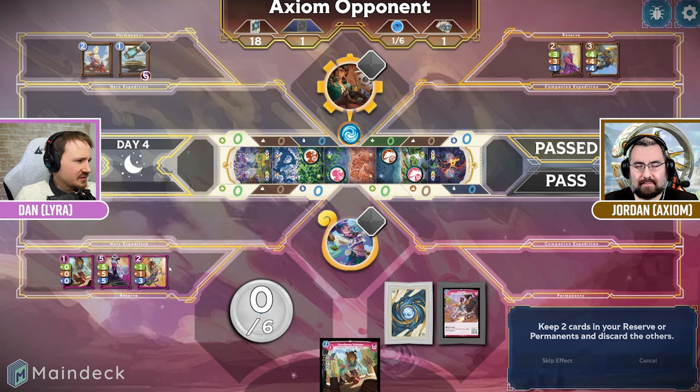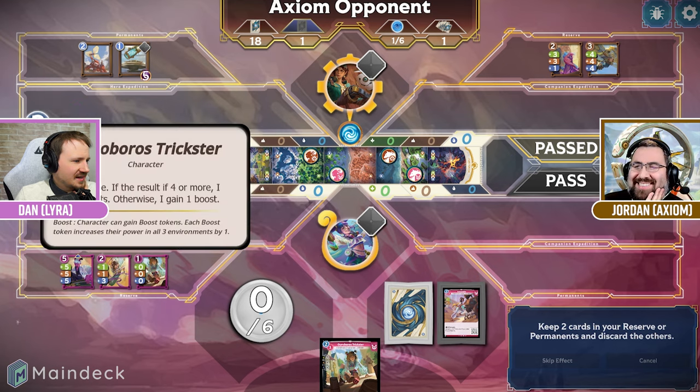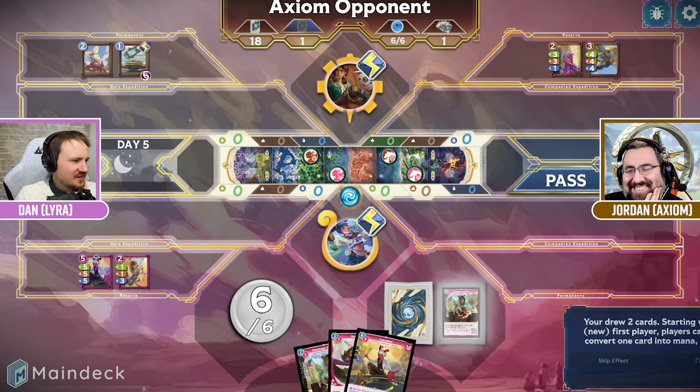So at least I secured the win over there. But now I have to discard down. You should just discard the Asmodeus — you don't need that one. Not the Asmodeus. We'll discard this Trickster.